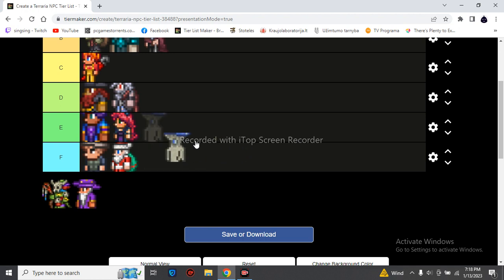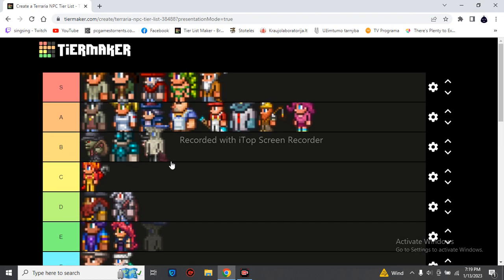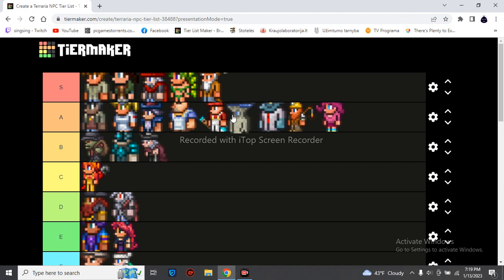The Truffle requires you to make a mushroom biome for him. He sells the item to enhance your Chlorophyte gear. I like mushroom biomes and mushroom building materials. He only spawns if you build a mushroom biome, so he's a pretty unique snowflake. But he only sells mushroom-related stuff most of the time. Maybe C for now.